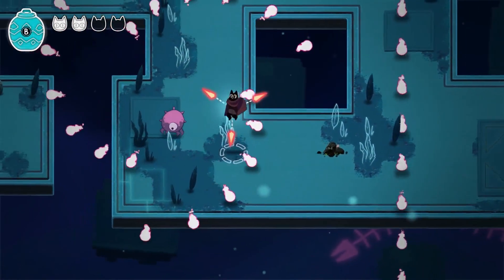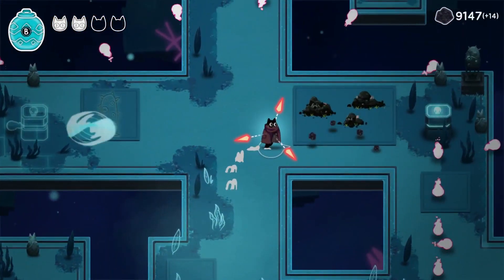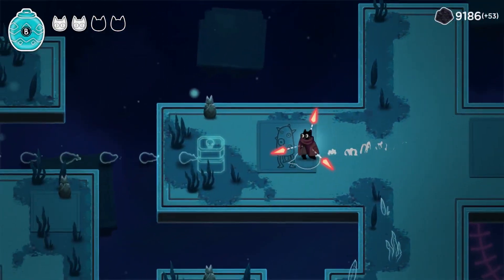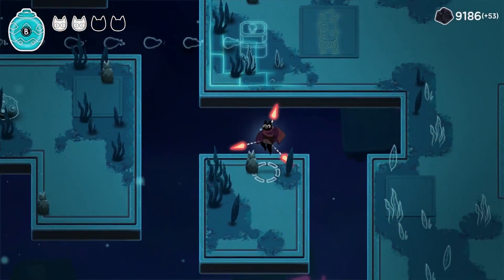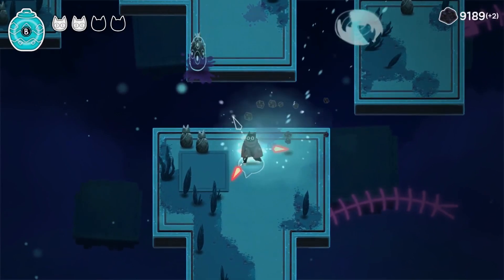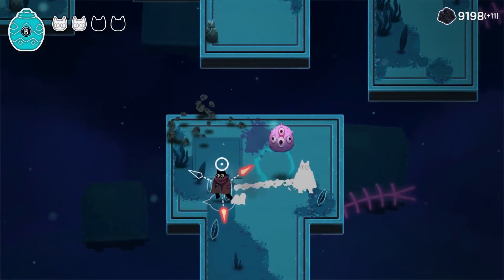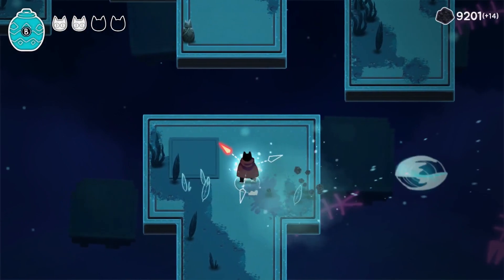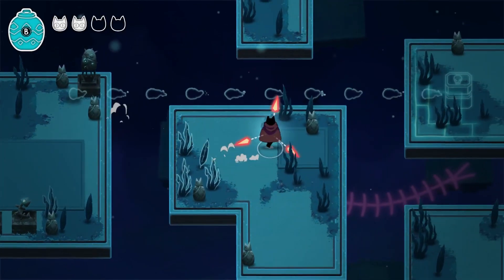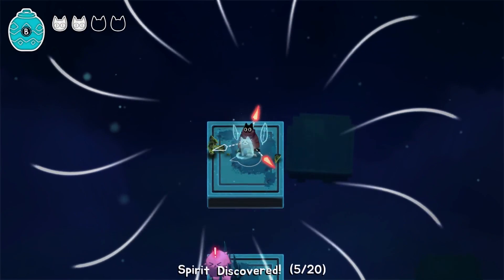Curse lifted — it's always a great feeling when you pull that off, especially the ones where you have one health. It felt like you killed way more than 15 enemies. Those floating things are spirits — they give you money when you take them back to the main spirit area. And I think to access a post-game thing, you need to collect all of them, but I haven't done that yet. Also, you can hold X to charge up and then throw the broom like a boomerang, which is mostly used for puzzle solving.